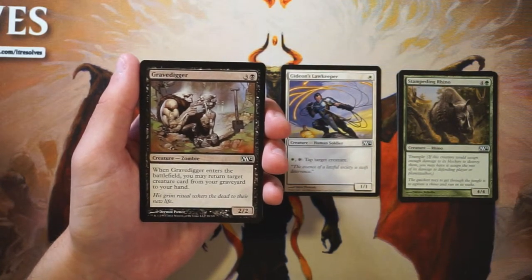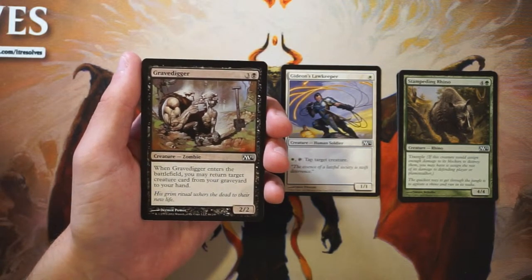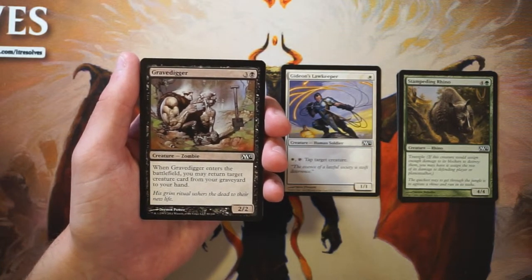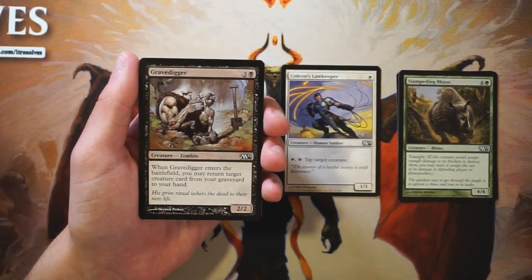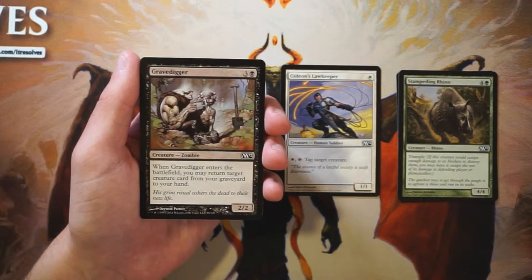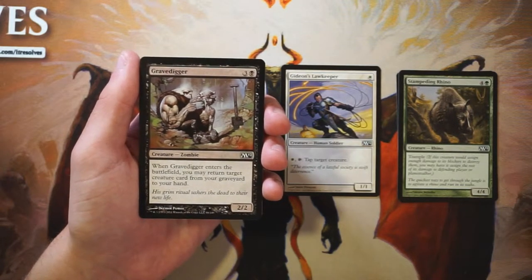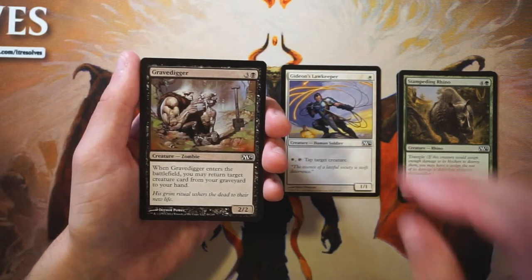Gravedigger is a very classic card — a 2/2 for three and a black mana. When it enters the battlefield, you may return a target creature card from your graveyard to your hand. I like this card quite a lot. It's very nice to not only get a body but also pull back a creature your opponent already had to deal with and make them deal with it again, especially if it's your big bomb. It's a bit expensive at four mana but the effect is fantastic. I'm keeping it in the same pile as Lawkeeper for now.